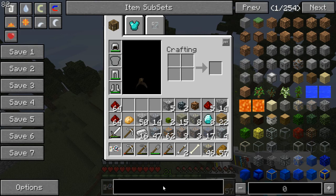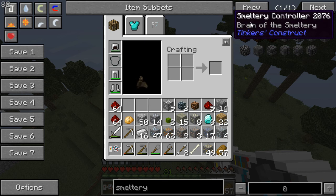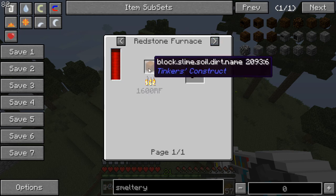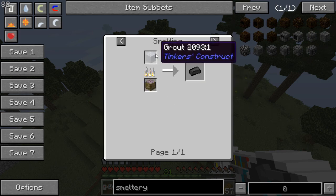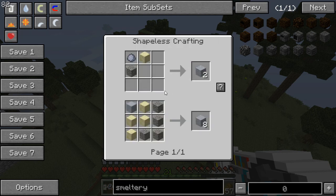I definitely want to get a smeltery for Tinker's Construct. We're going to need one of these — the construct smeltery. This needs seared brick, and seared brick is just grout that you cook. Grout is gravel, sand, and clay. So we're going on a trip to get gravel, sand, and clay so that we can make a smeltery for ourselves.